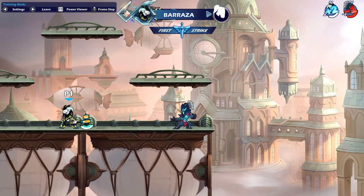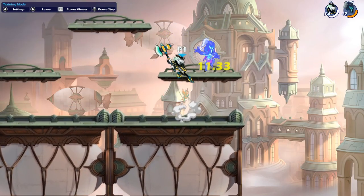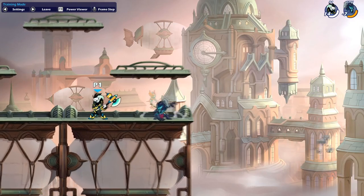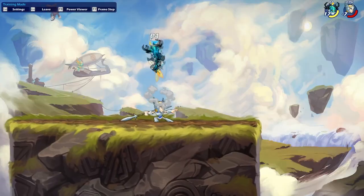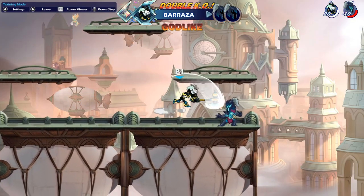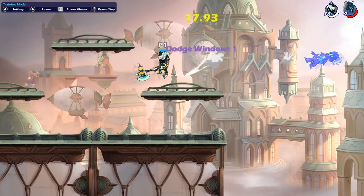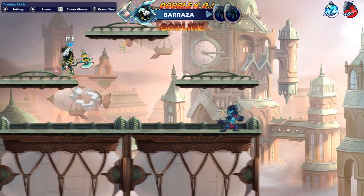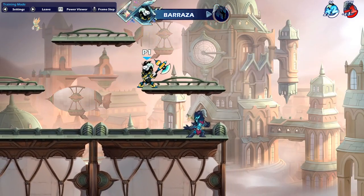Let's go one step further and add in a Gravity Cancel. Gravity Cancel Sidelight is an extremely underrated and overlooked tool in the axe kit. How many times have you seen a Sword or Blasters player do this? Axe can do the same thing for more damage and much earlier kills. Adding in the Gravity Cancel makes Sair combo for much longer at a much greater distance, makes it harder to predict and punish, and opens up a lot more options like you'll see in a second.